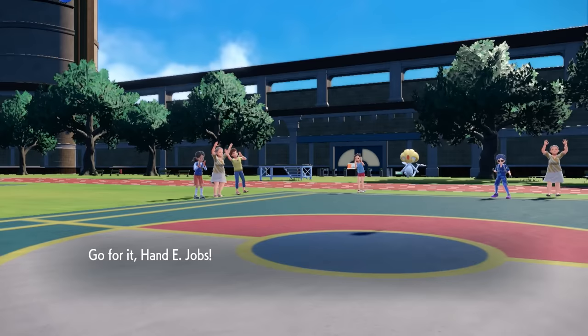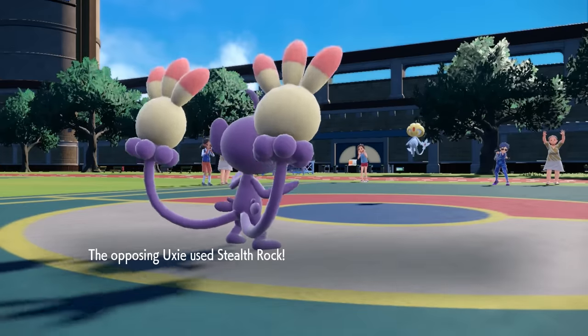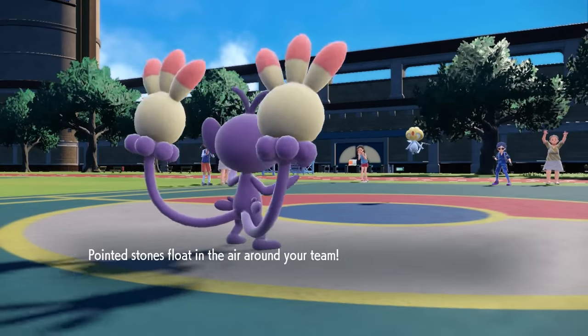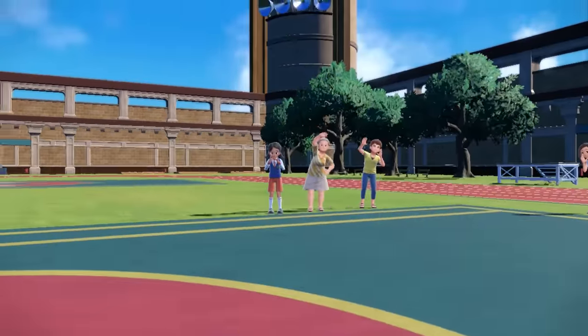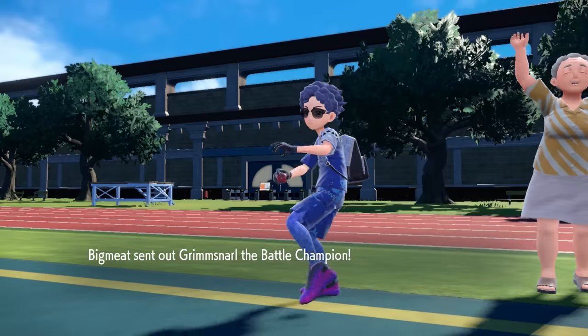I decide to bring in Ambipom. I know I can outspeed Uxie, and they're just going to set up Stealth Rock on the switch-in, so I come in for free. I'm not concerned about the Stealth Rock on my side because I want to Court Change and shift stuff around — that means they basically set it up for me. I go for the Fake Out to get chip damage and then finish it off with a Double Hit.